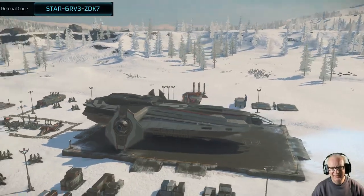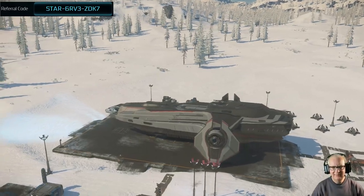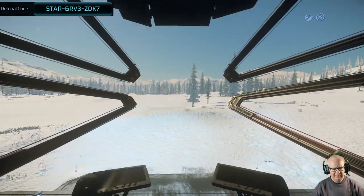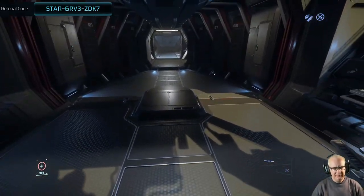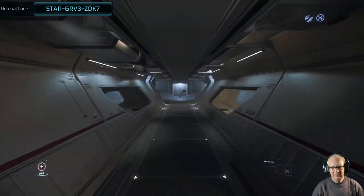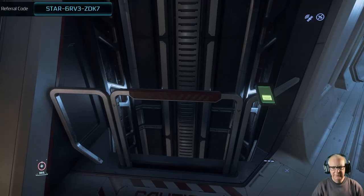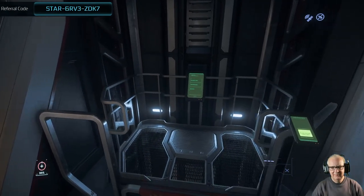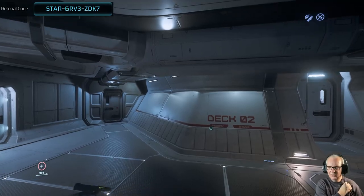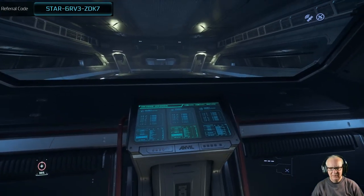What I'll do is go to the technical deck — now we know where that is. I'll open up the hangar door. Let's go in here — elevator to the technical deck. The hangar control screen is directly there, so let's open her up.